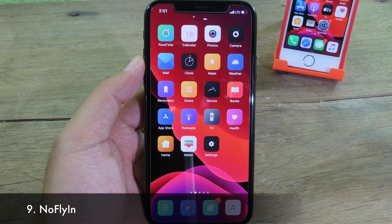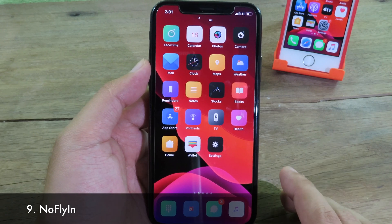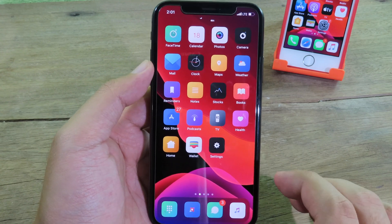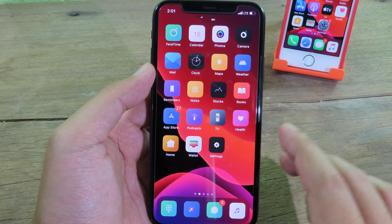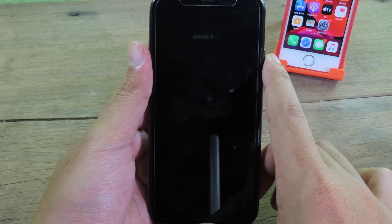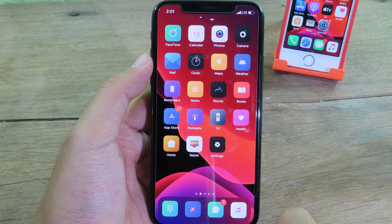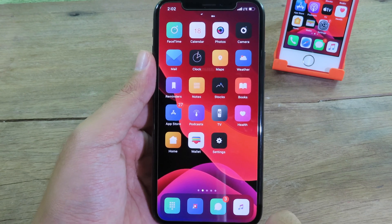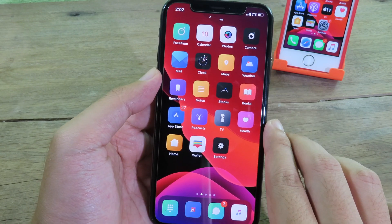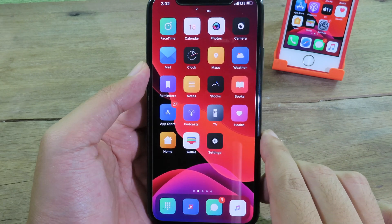Lastly, we have a tweak called Quick that disables the animation when you unlock your phone — normally you see icons flying into your home screen, but after installing Quick that animation is disabled. When I lock my phone and unlock it, you can see there are no icons flying into the home screen; the animation is completely disabled.